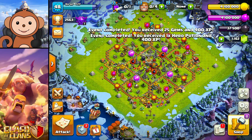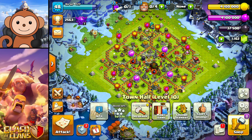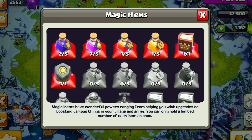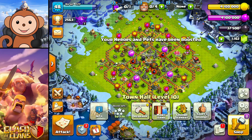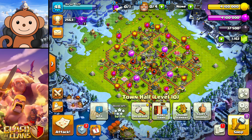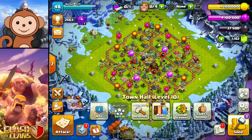We got some gems, XP, and a hero potion. To make this easier I'm going to use a training potion and a hero potion. That was a really nice change to the hero potion — instead of just giving you plus five levels, it now makes your heroes max level for your town hall level. So now I have level 40 heroes. Let's find a match.